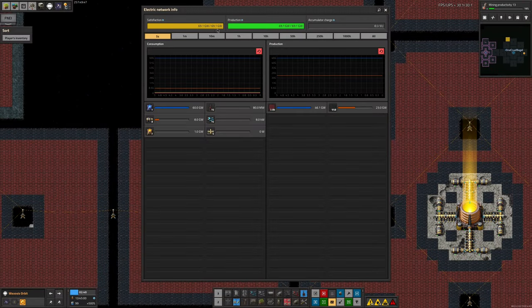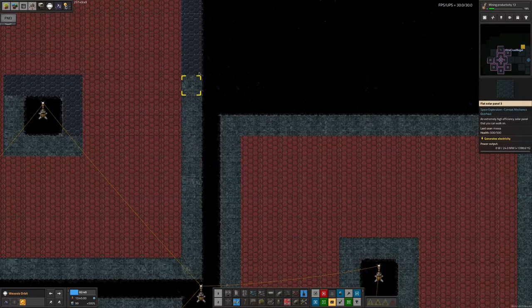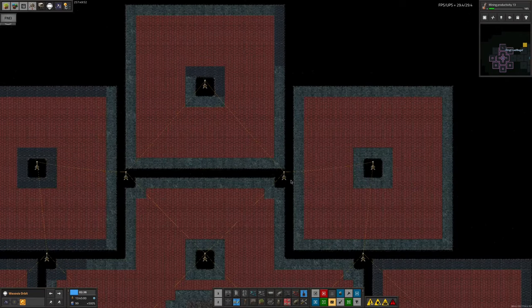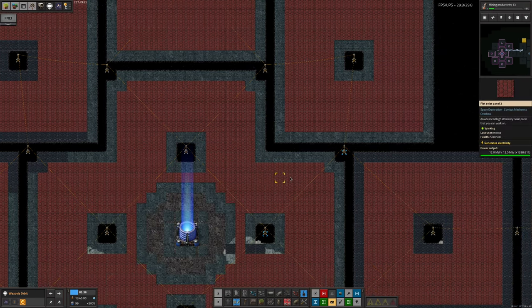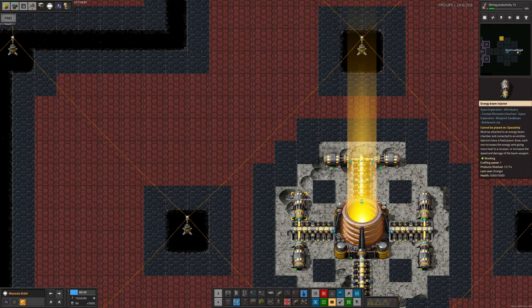We haven't quite got enough power here because while he was building, he ran out of Naquium solar panels. So there's only a part-built section over here with a little bit of finishing off to be done. Things are working pretty nicely though. I wonder if we come over here — can we rotate one of these? We cannot rotate one of these.